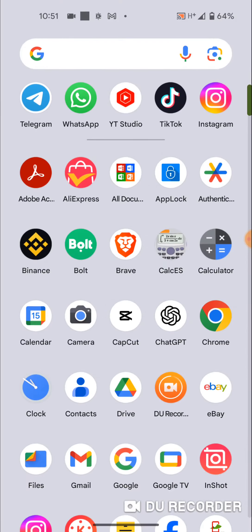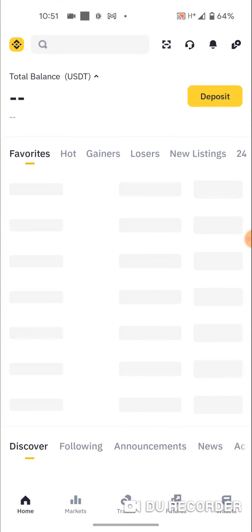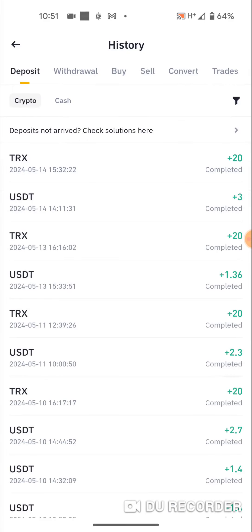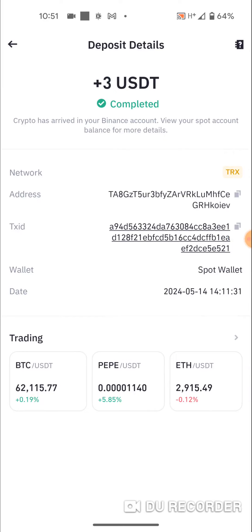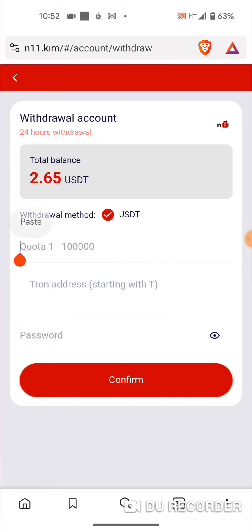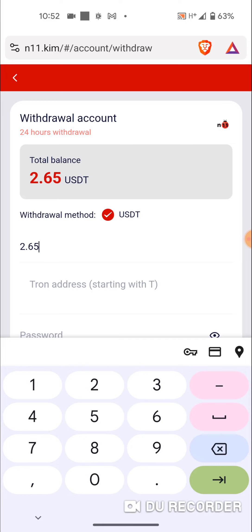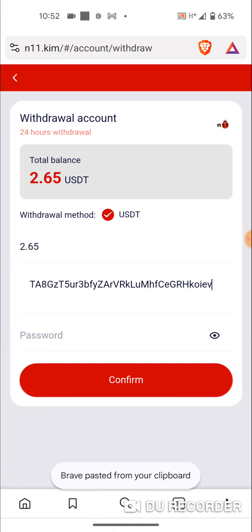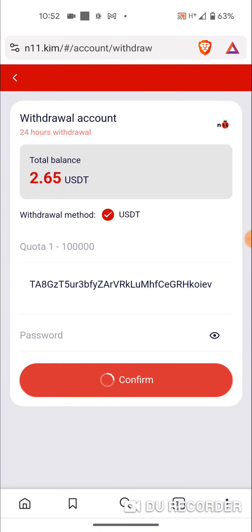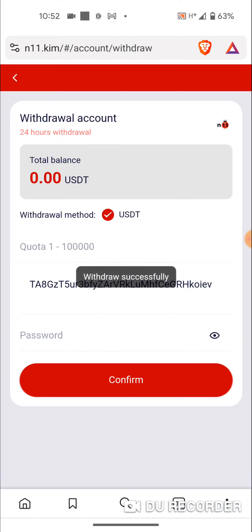I go to my Binance and I will take my address, then I withdraw. I enter the withdrawal amount — it is 2.65 — and I paste the address. Then I enter my password and hit confirm. The withdrawal is successful.